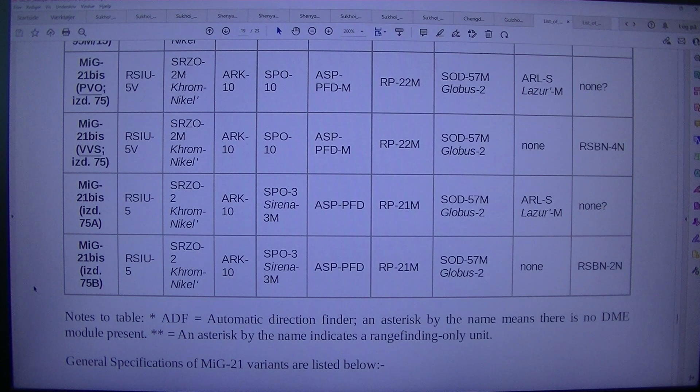Notes to table: asterisk — ADF equals automatic direction finder. An asterisk by the name means there is no DMM module present. Double asterisk — an asterisk by the name indicates a range-finding only unit. General specifications of MIG-21 variants are listed below.